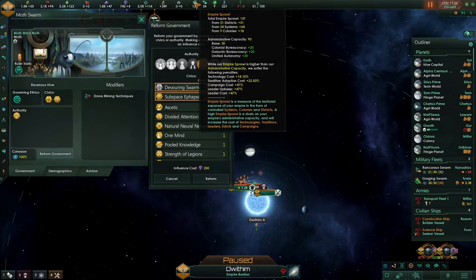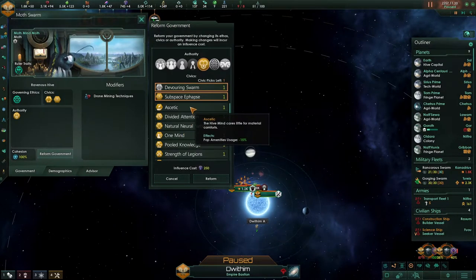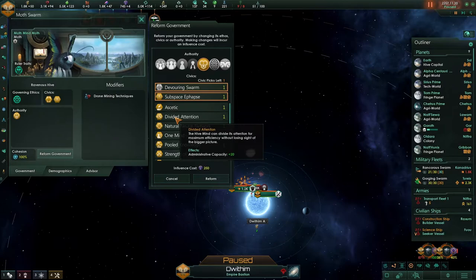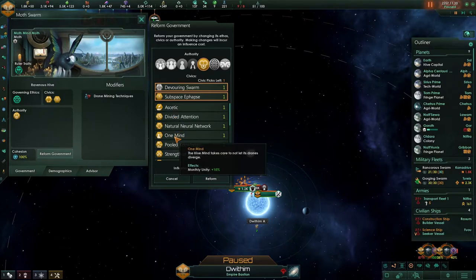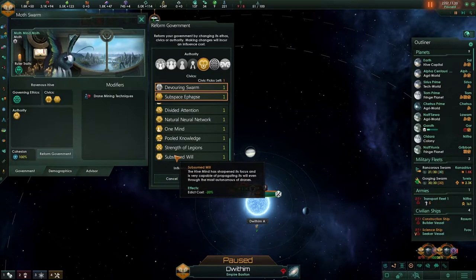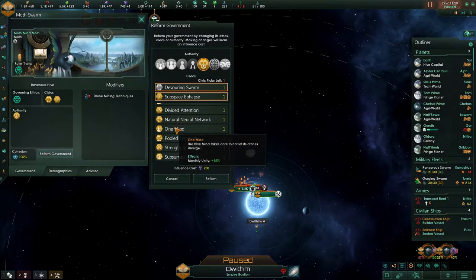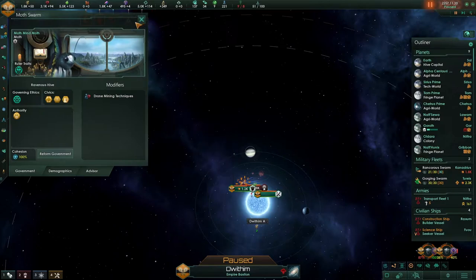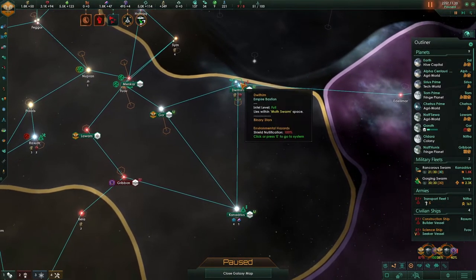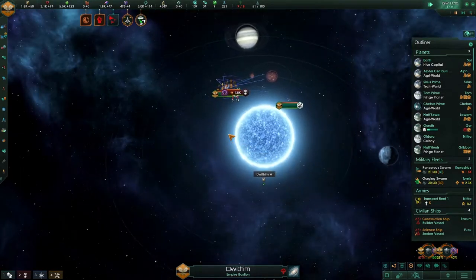The research alternative I don't care about. Empire sprawl is not going to help us out. We are building spawn pools so no to that. Let's go with One Mind — let's reform. They are fighting over there and they will have a difficult time.